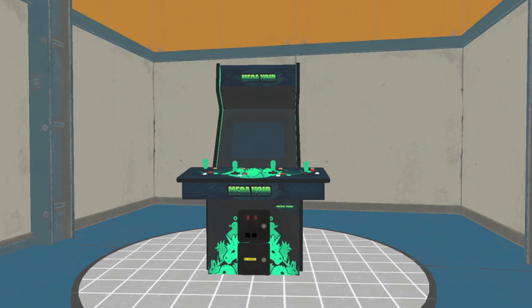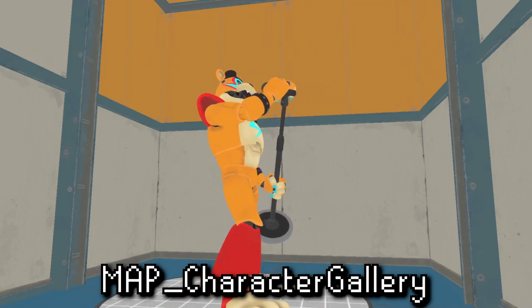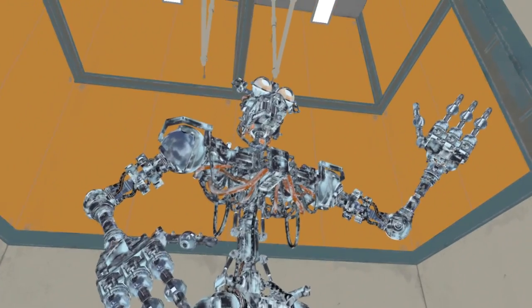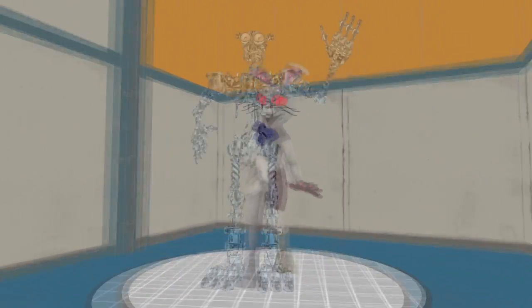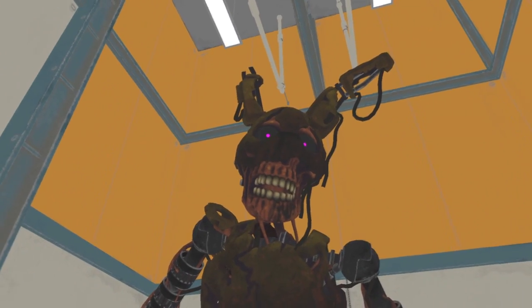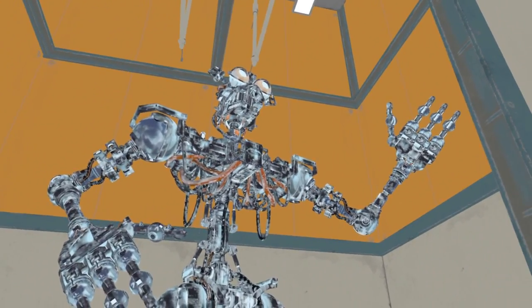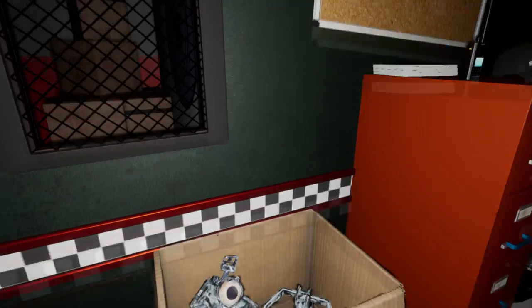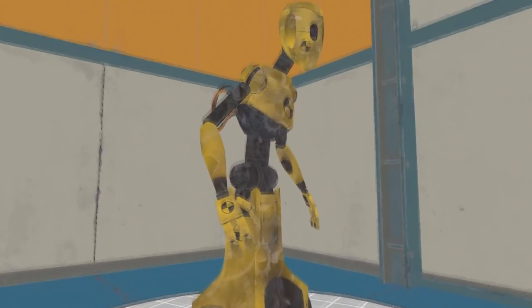First, let's talk about the unused character gallery room. As the name suggests, this is a character gallery where by following the instructions on the floor you can cycle between models of various characters, including the four main animatronics, Vanny, and Burntrap — letting you get a close look at all the human remnants. We can also see models not normally used in the game, such as a frozen Glamrock Endo and an unused yellow crash-test-looking staff bot.